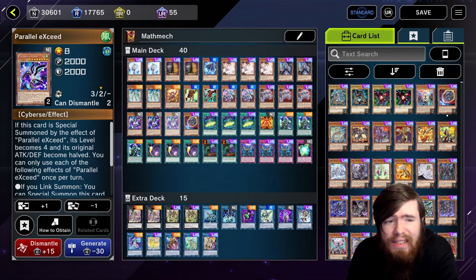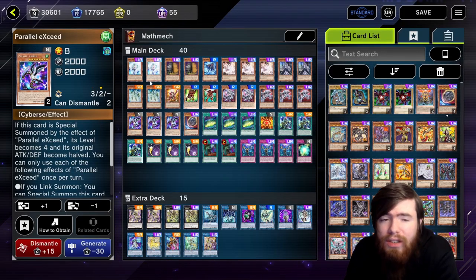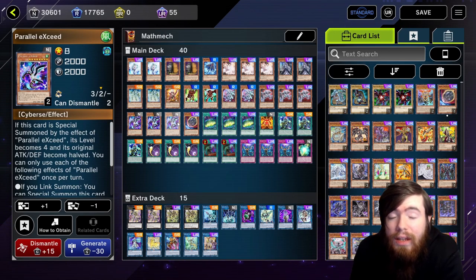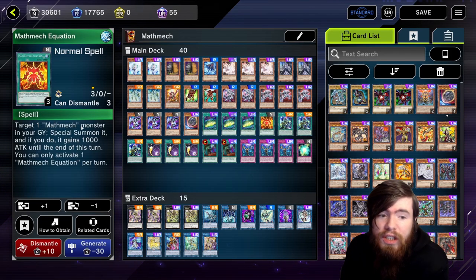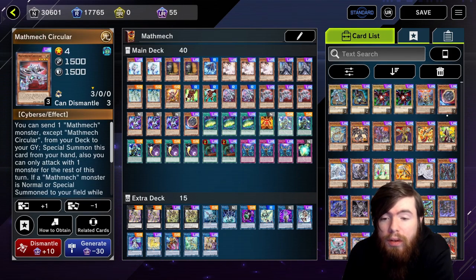Parallel Exceed can summon itself to a zone a Link Monster points to and summon another copy from the deck — this unbreaks hands, wins games going second, and is your Access Code Talker claim in one card. However, it's the only monster without a clean bridge to Circular in this build, which is frustrating. Cynet Mining: discard a card, search your deck for Circular. Pretty straightforward. Mathmech Equation is a searchable Monster Reborn for Mathmechs — if you already have Super Factorial, you can grab Equation off Circular, which is pretty busted.